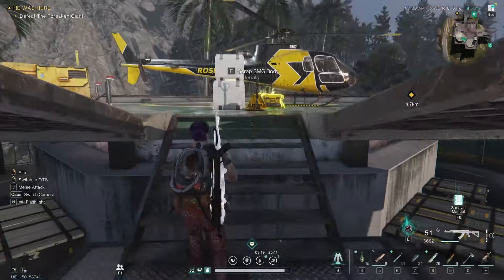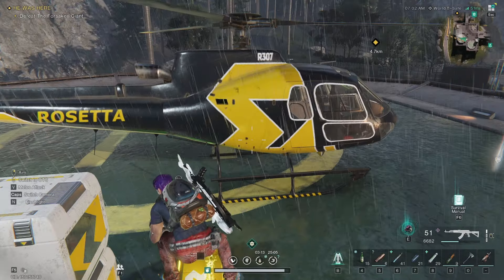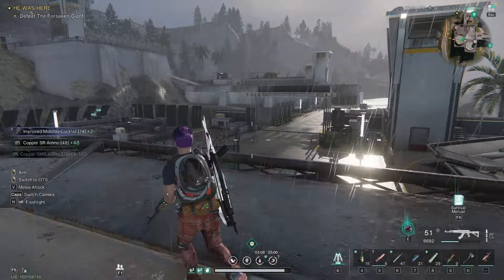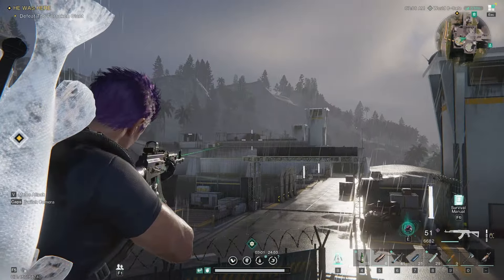I jumped on the box on the other side, and then you can grab your weapons crate that's literally right next to the helicopter. From here, we're going to follow this pathway down and we're going to work our way through that area up there.